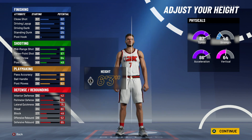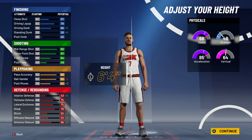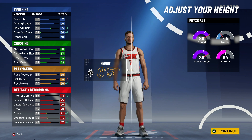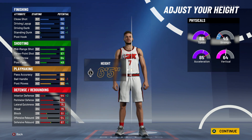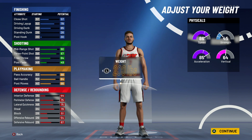You can pick whatever body type. Go six-four if you want the 86 ball handle at 95 overall or under, because with the wingspan you get that 86. If you don't really care about that, go six-five — but not six-six, because then you won't get speed boost.